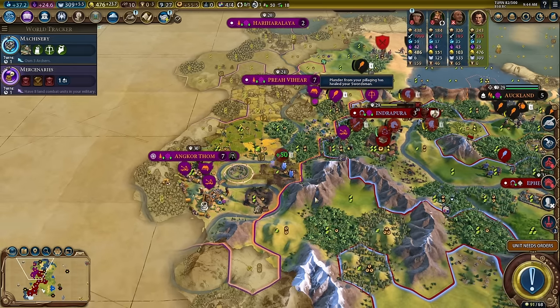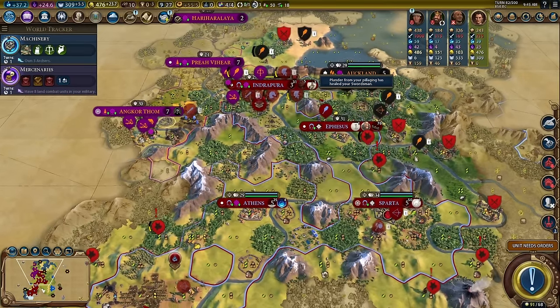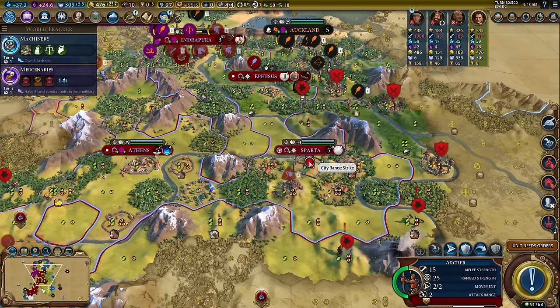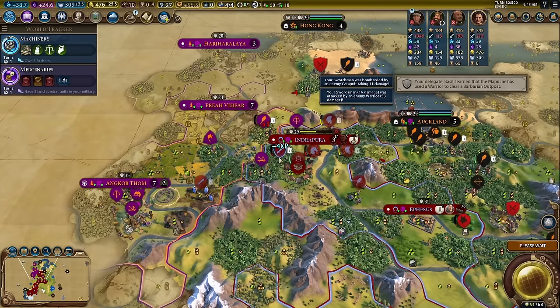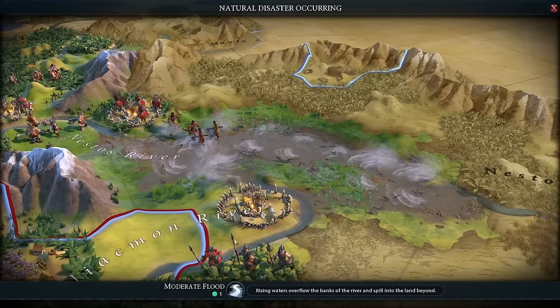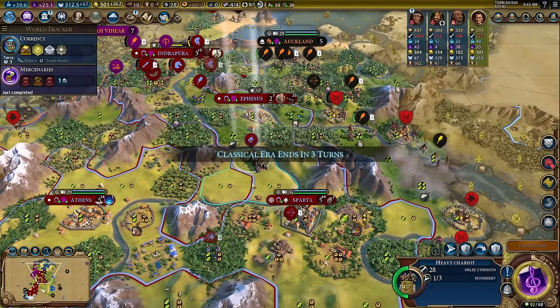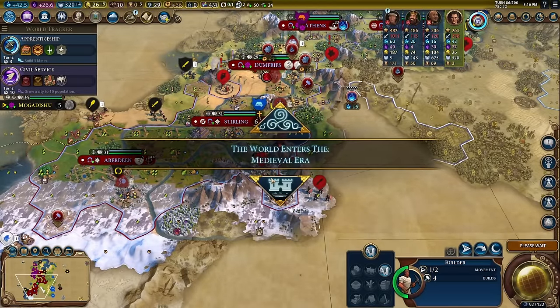75 health — let's definitely do that. Yeah, we're taking over. There's some minor barbarians around here, no big deal. Next turn we get Machinery, which is really going to help things out. Our swordsmen did not even die. Flood helping us out — I love it. There's a medieval era — it's turn 86.